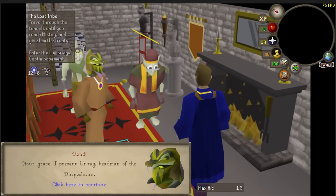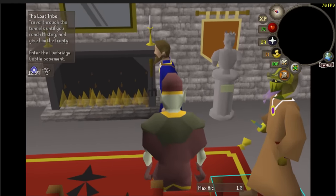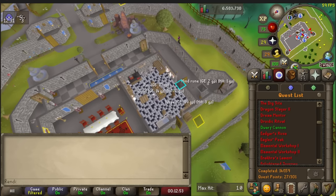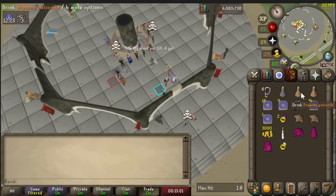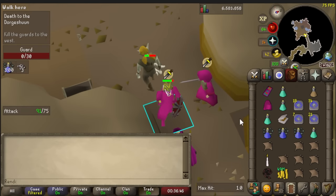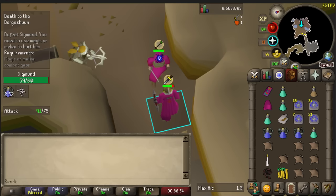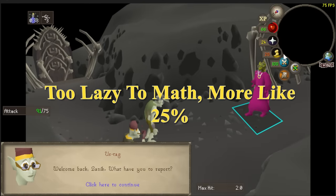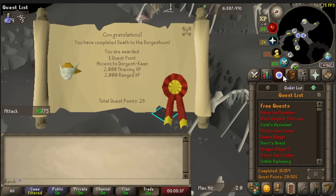I have attack and defense alt accounts I made for the Iron Dragon grind to venom them when going for the Draconic Visage. Going to complete Death to Dorgeshuun on them to get the bone dagger special attack, which is a guaranteed hit as long as the NPC hasn't hit you first — so it's a guaranteed ~50% venom chance on any NPC regardless of defense level, as long as I'm using a poison weapon and wielding the serpentine helm. These accounts have one Strength so the bone dagger spec will only hit a zero or a one.